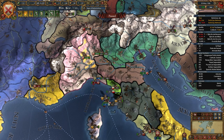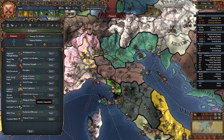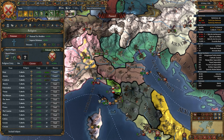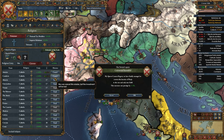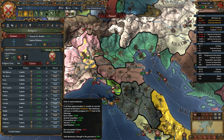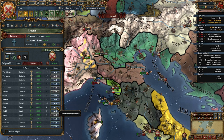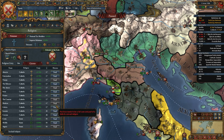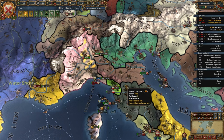We've put someone on trial - another church aspect. We've got the manpower recovery speed, and we'll get to the missionary strength, because that is going to be a hell of a lot of bonuses for us. We want to try to get that religious unity up to 90.